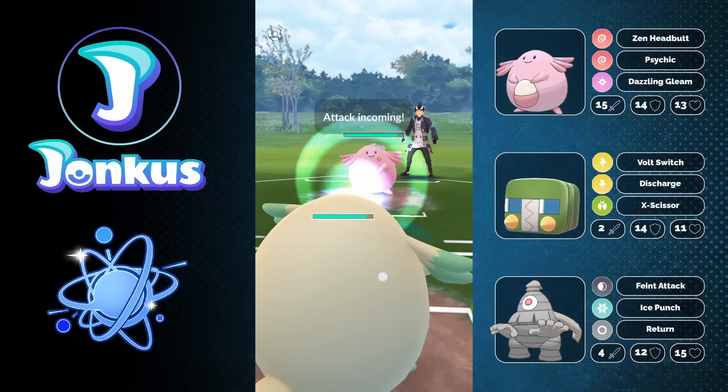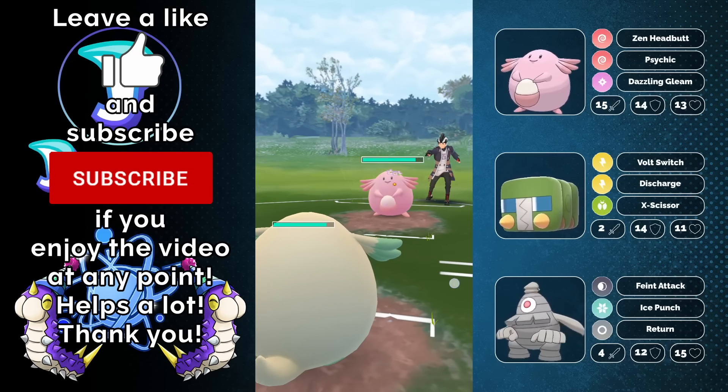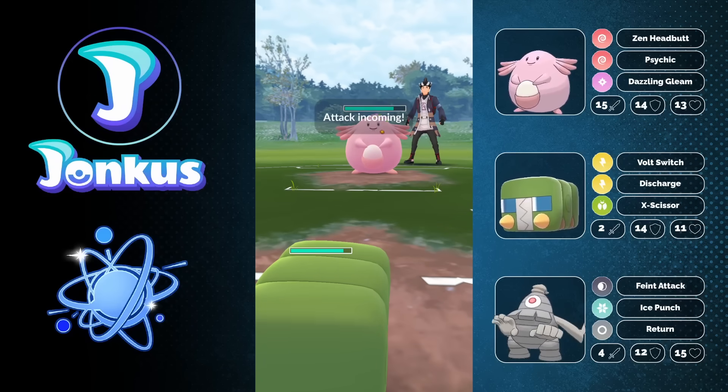We're running Dazzling Gleam plus Psychic. You could opt to go for Hyper Beam instead of Dazzling Gleam if you really wanted to, but Dazzling Gleam is really cool in order to punish those Dragon-type Pokemon which are really, really common.